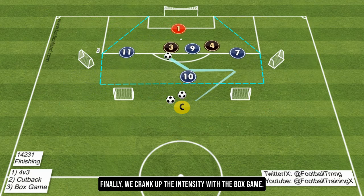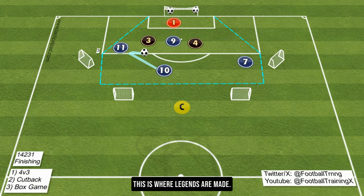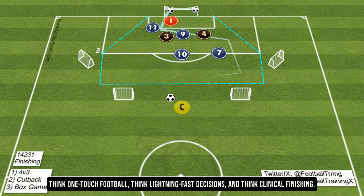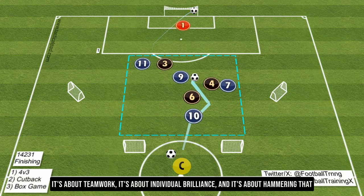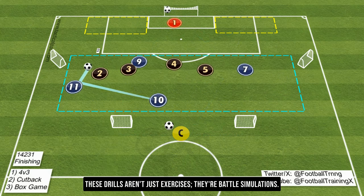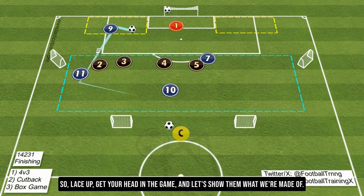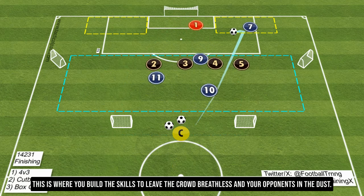Finally, we crank up the intensity with the box game. Four attackers versus two defenders and a goalie, all inside the penalty area. This is where legends are made. It's fast, furious, and all about quick, lethal combination play — think one-touch football, lightning-fast decisions, and clinical finishing. This is where you prove your mettle, where you show that under pressure you're as cool as the other side of the pillow. These drills aren't just exercises — they're battle simulations where you hone your skills, sharpen your instincts, and get that edge that separates the greats from the also-rans. Lace up, get your head in the game, and let's show them what we're made of.